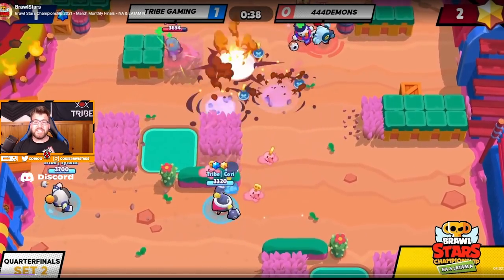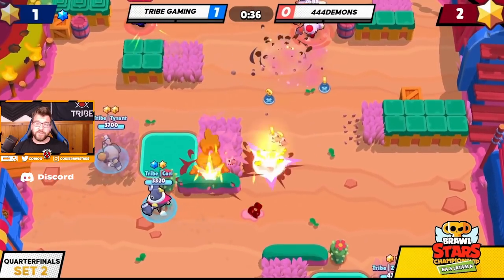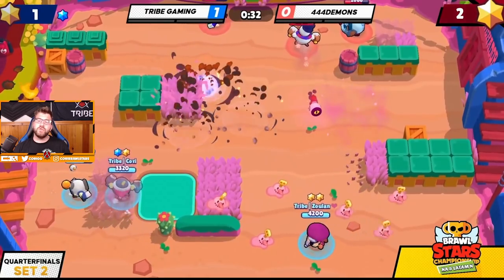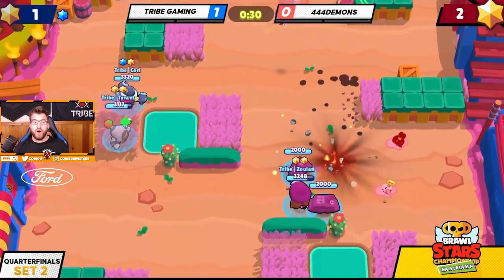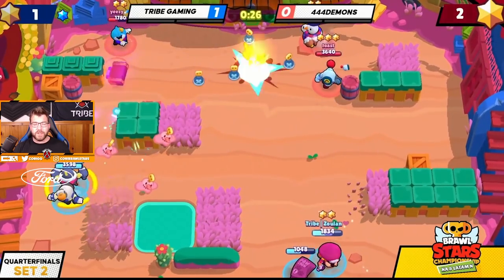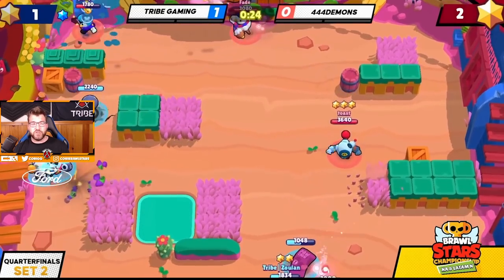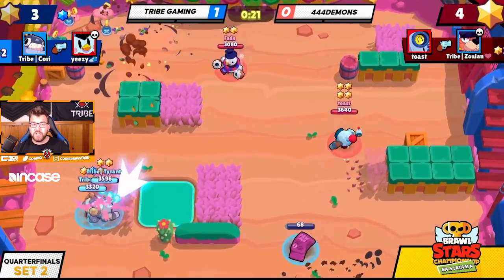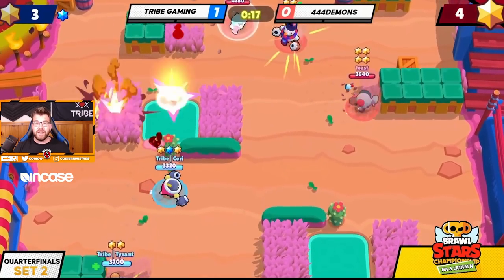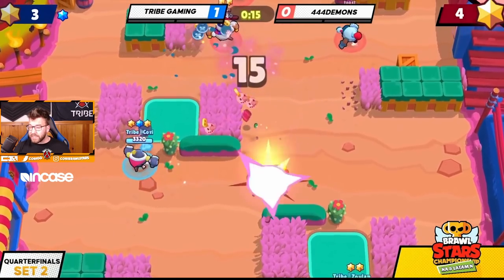This next clip we're taking a look at is from the exact same series. This first quarterfinal match of the first month was a banger, and that's why I'm going to show two clips from the same one. We are losing right now by just one star at the moment. However, Zulon is going to go down very shortly. We are going to be able to pick a kill up on Yeezy, but we are still losing. Now Tyrant is able to get his super — he's going back to use it. Return to sender is OP at this point, and so we're trying to push them back.